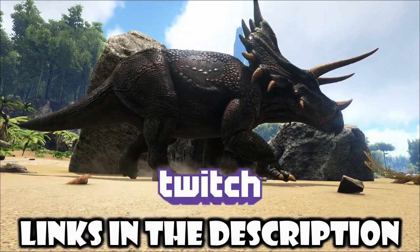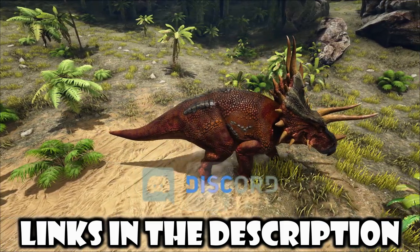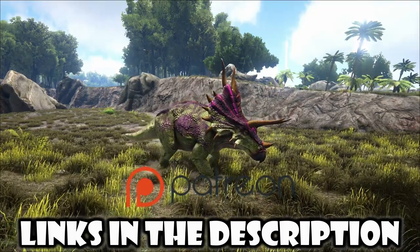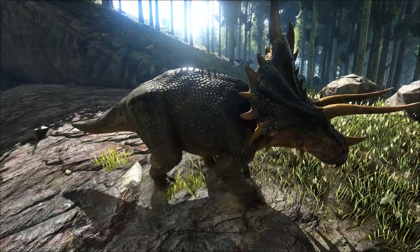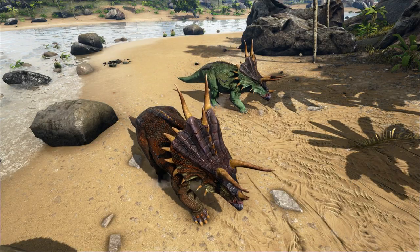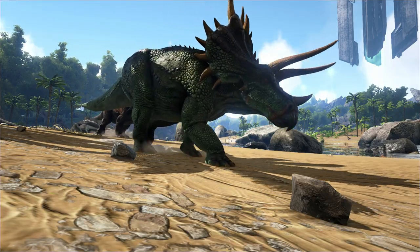Did you know these guys are absolute badasses, and they will help you through the entire game? You can get them very early on as well. With a Trike's attack, it has the pushback effect, and that can be effective against any creature, including Rexes. This can protect you from Rexes from the get-go, and especially against the Raptors.